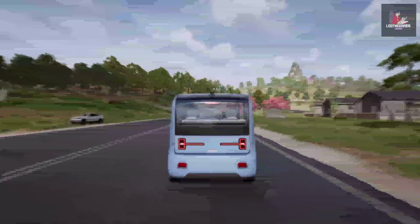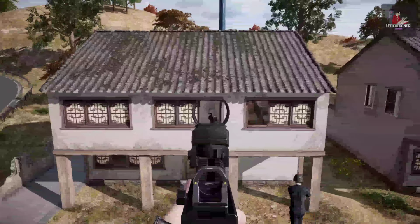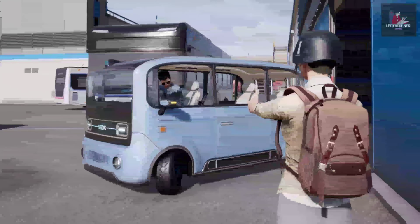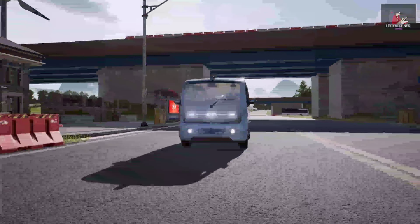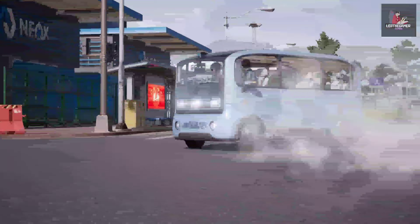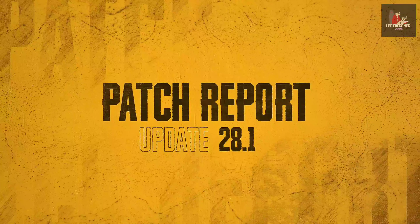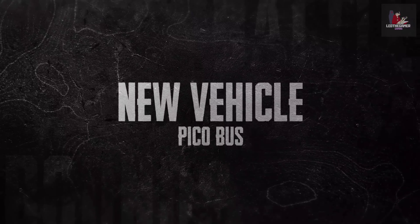Welcome to Update 28.1, where we're putting a spark in your step and a charge in your drive. Get ready for a series of updates, like new ways to bolt, some changes to our shotguns and GS9, a long-anticipated annual Springfest, and finally, a PicoBus — our first-ever electric vehicle. Let's dive right in!